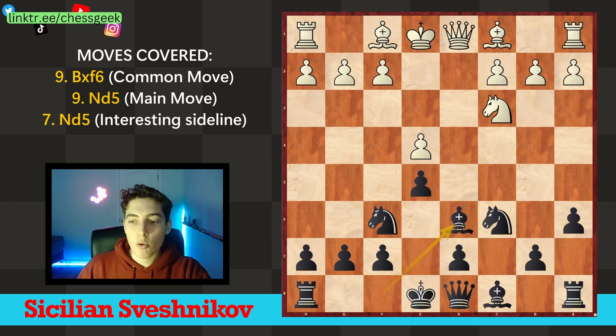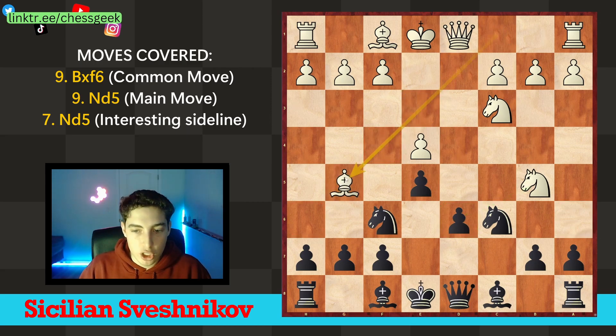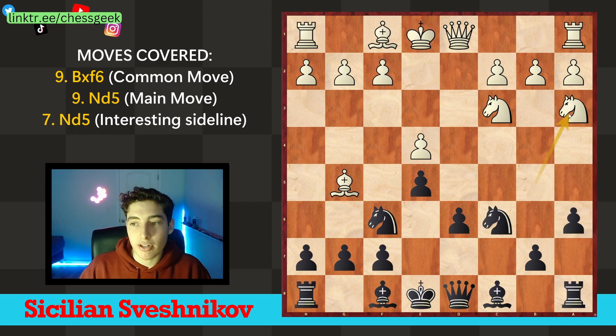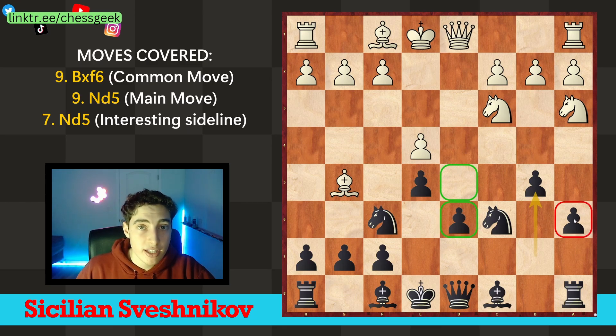Going back, what we first play instead of a6 is the move d6 — simply stopping knight takes d6 — and next we go a6. For example, bishop g5, a6. We force their knight to move again, and we go b5. This is sort of the starting position of the Sveshnikov. We've gained a lot of space on the queen side. Again, there are weaknesses: the d5 square, the d6 pawn, and the a6 pawn in some cases — but in exchange it is clear that we have initiative and already some pressure.